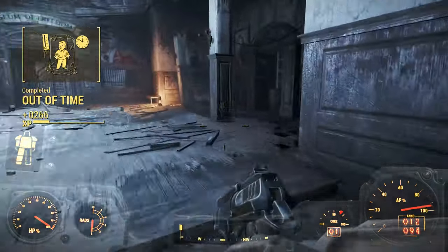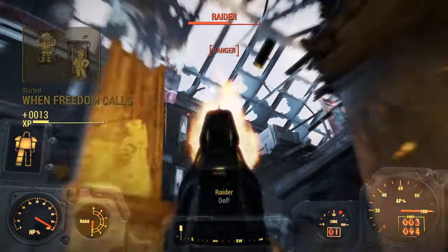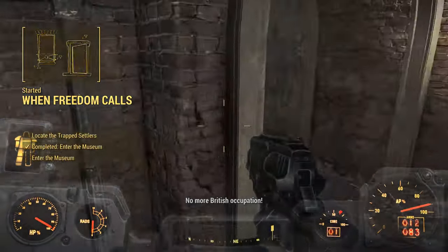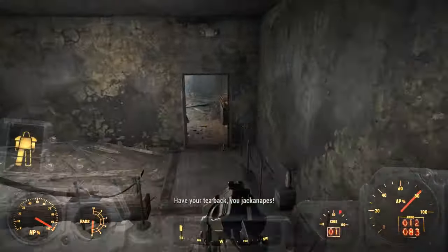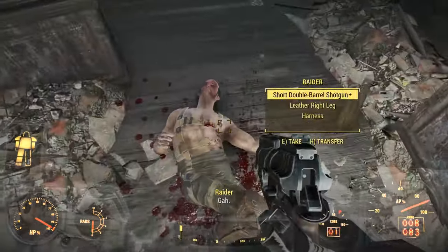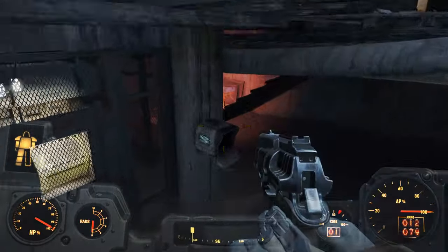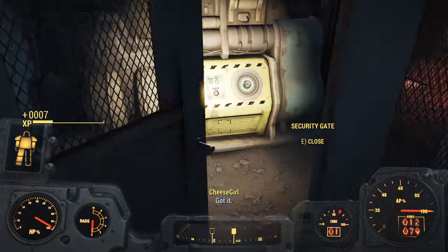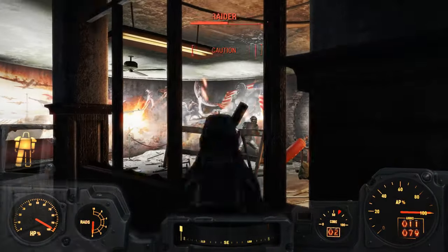Once we go in, come over to this pillar and flank these guys from the right side. If you are having trouble with this, just keep heading towards the hall this way and leave them for later. There's another guy here — sometimes he's all the way back here or closer to the entrance, so just be careful. On top of this console there's four bobby pins — if you're low on them make sure you get them. And this is our fifth fusion core.